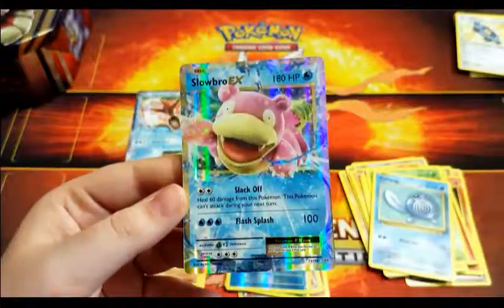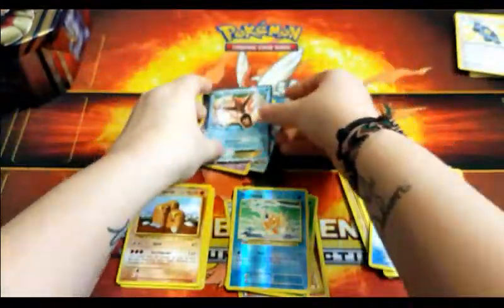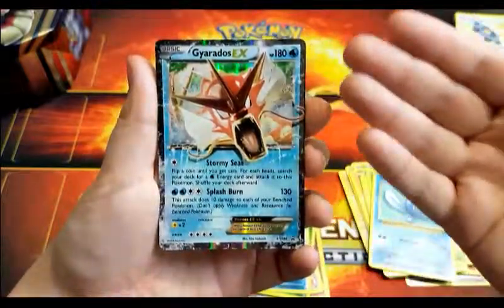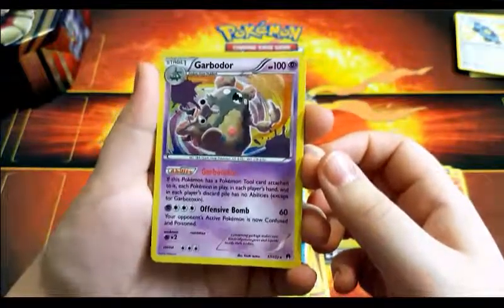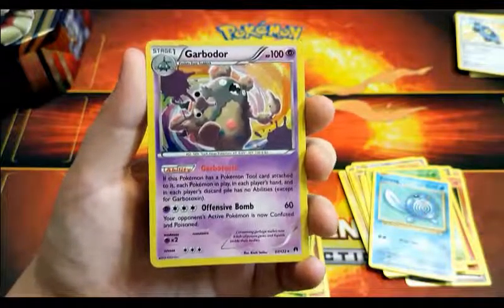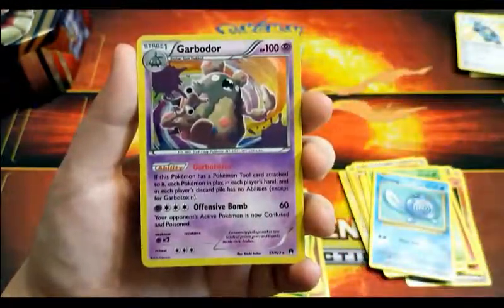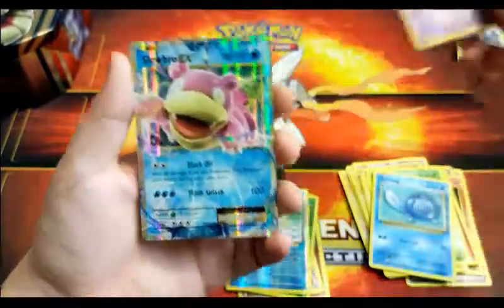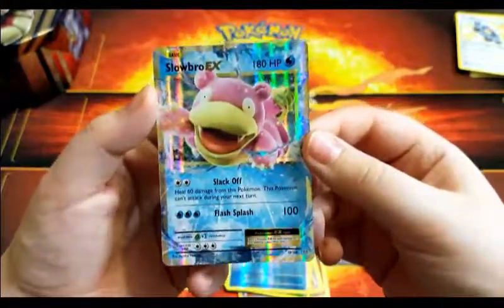We have Mega Slowbro but not the regular EX — this could be one of the best pulls. Overall we get the Gyarados promo, which is pretty cool with the water splashing all the way down it. The Garbodor holo — it's actually quite playable with the ability Garbotoxin: if this Pokémon has a Pokémon tool card attached, each Pokémon in play has no abilities. People really like shutting off abilities with Garbodor. And of course the Slowbro EX — not playable competitively, but great for the collection and look at that shine. Still technically two pulls.